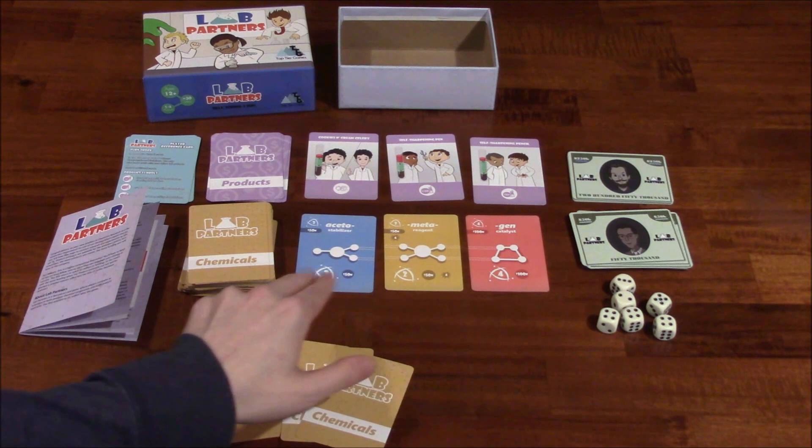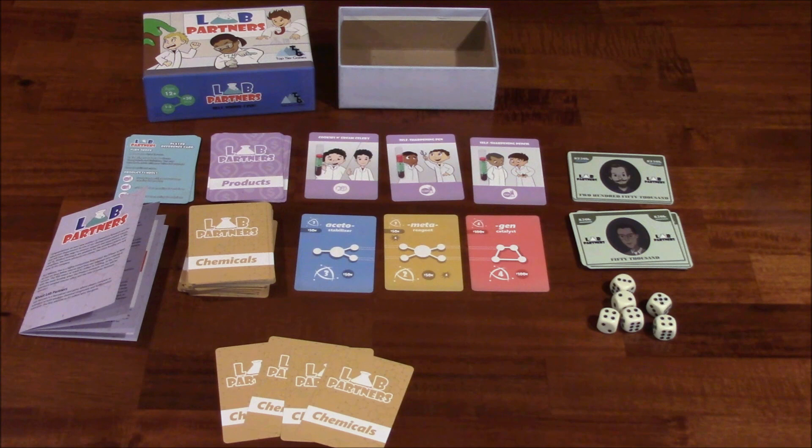Then you've got these chemical cards. There are three different types: stabilizers, reagents, and catalysts. In order to create a compound, you need one stabilizer, one or more unique reagents, and one catalyst. You're going to be playing those cards together to form compounds, but you don't automatically form the compounds — that's what these dice are all about. You actually have to roll to see if you create these compounds. Each player also starts with a starting hand of four chemical cards.